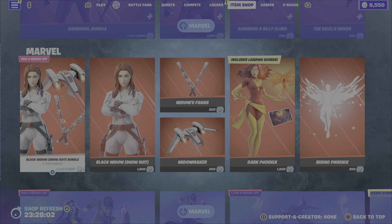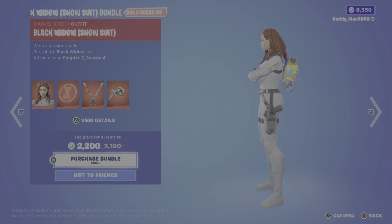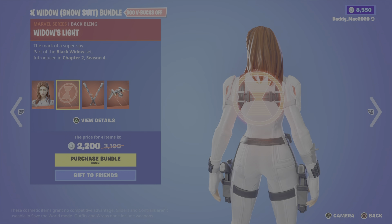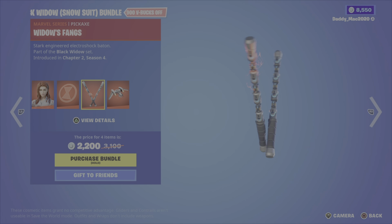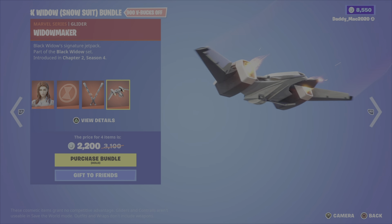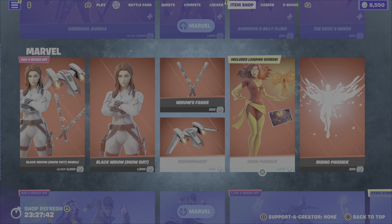Next up, the Black Widow Snowsuit bundle. You get the Black Widow Snowsuit outfit — I like the look of it. We've got the Widow's Light back bling, the Widow's Fang pickaxe, and the Widow Maker glider. 2,200 V-Bucks for the bundle, otherwise you get the outfit with the back bling, the glider, or the pickaxe on their own.